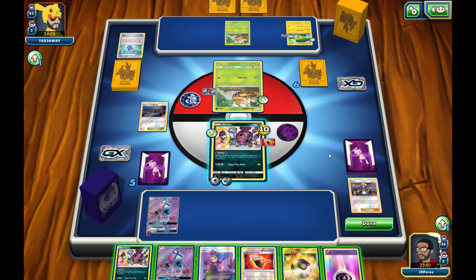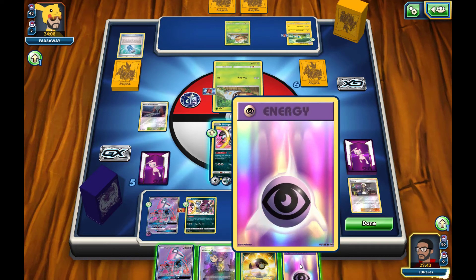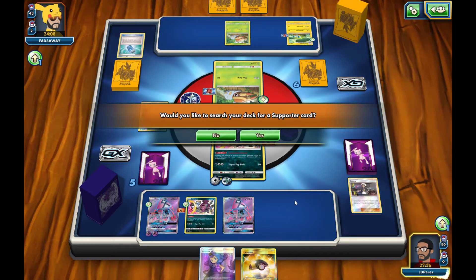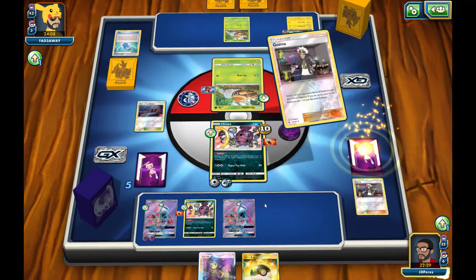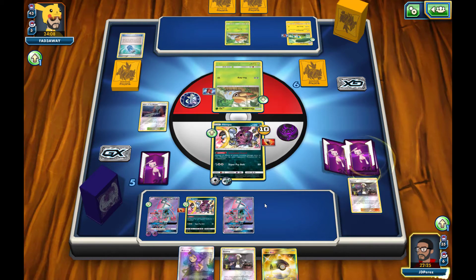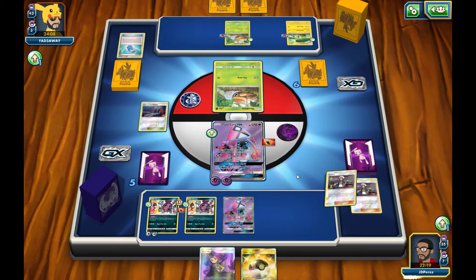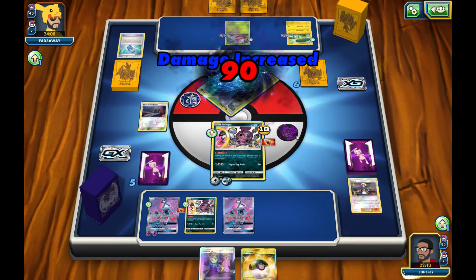I believe I do have a Field Blower. I can Lele for a Guzma again and knock out another Grubbin. I'll go ahead and attach a Fighting Fury Belt to my Tapu Lele GX, attach one energy, place this Lele onto my bench using the Wonder Tag ability, grab out a Guzma, and knock out a second Grubbin. We'll bring this Grubbin out, bring our Tapu Lele GX active, retreat, bring Hoopa back out, attack, and knock out that Grubbin — grabbing our second prize card.